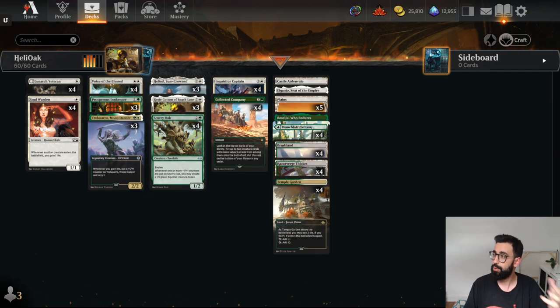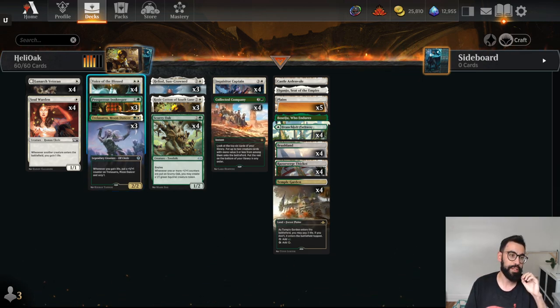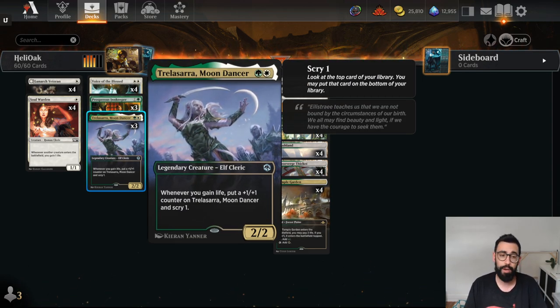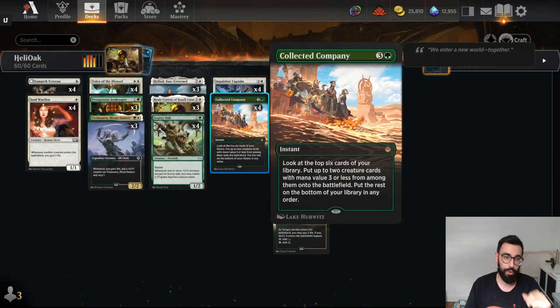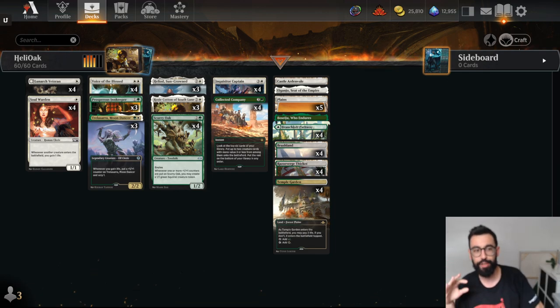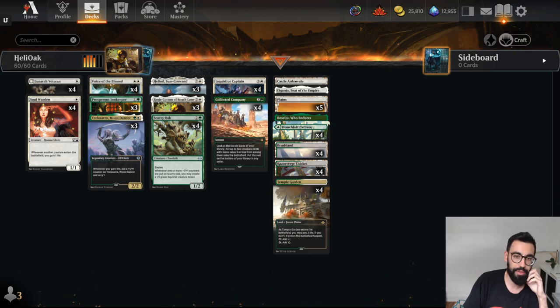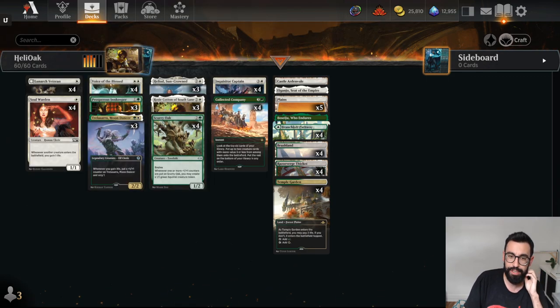So this is a combo deck and we do have to click a lot. Apologies in advance — sometimes players concede, other times they get salty and make you click through the combo. We have a backup win condition of Voice of the Blessed as well as Trellisara, just kind of fair game. Trellisara can also help us scry into the combo, and then we can dig for the combo with either Inquisitor Captain finding stuff or the Collected Companies. With our current build I'm doing no interaction — we are going straight combo. I'm 5-0 so far with this particular version of the deck, but we'll give it some goes.